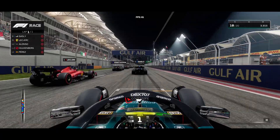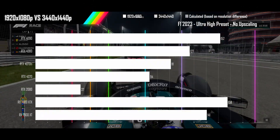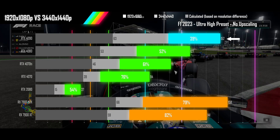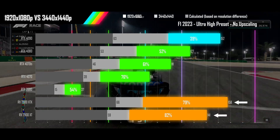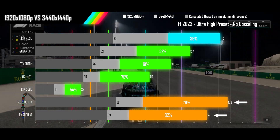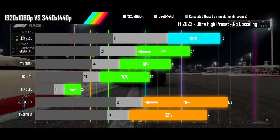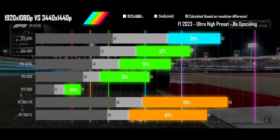Next up is F1 2023 on its ultra-high preset with ray tracing and upscaling turned off. The 4090 is running into limits of driver efficiency, scaling out of line with the rest of the Nvidia stack. The two AMD cards see a bigger drop in performance, mostly due to the AMD driver having less overhead at lower resolutions — the 7900 XTX beats the 4090 at 1080p while still beating the 4080 at 3440x1440p. Any upgrade from a 2080 class card to one of the new GPUs will provide a better than 1080p experience for ultrawide.